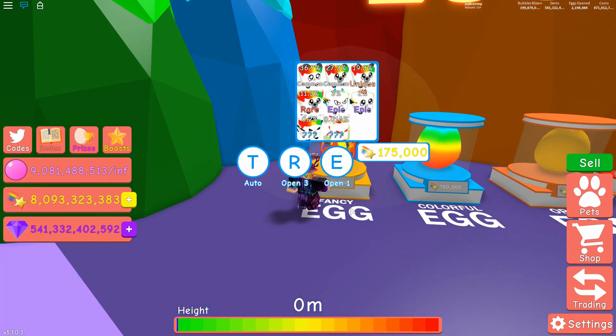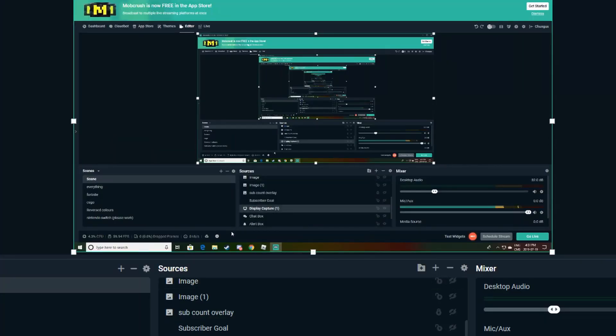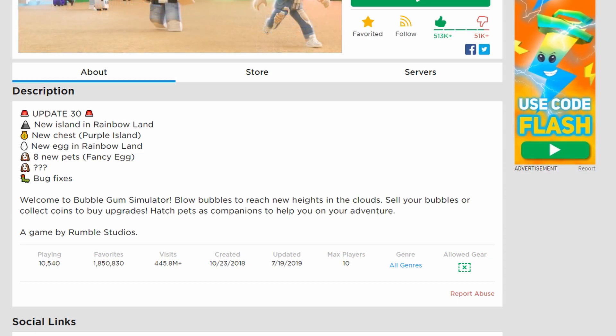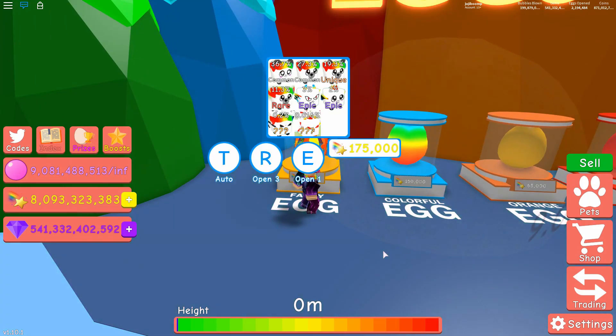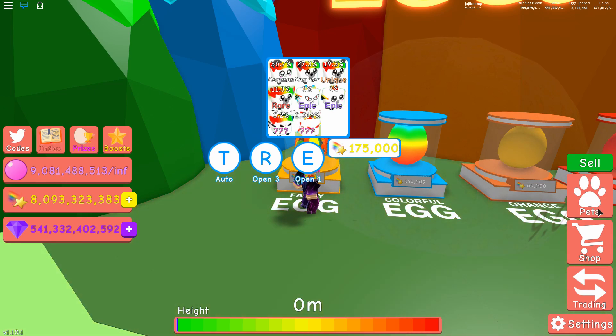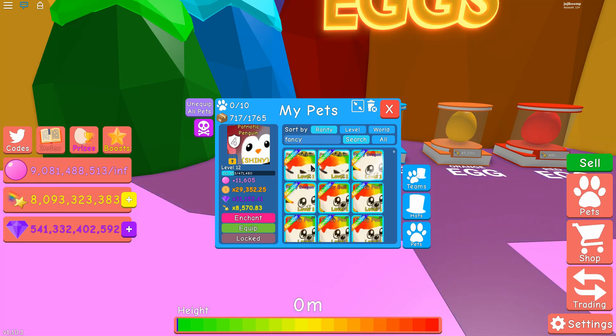There's also this new egg — it's called the Fancy Egg. We don't know if there is a secret pet yet, but we're pretty sure about it. The reason I'm saying that is because right here it says dot dot dot, and usually when there's three or five question marks there's usually a secret pet. I might be wrong though — there hasn't been a single person that has hatched it, at least from the time I recorded.